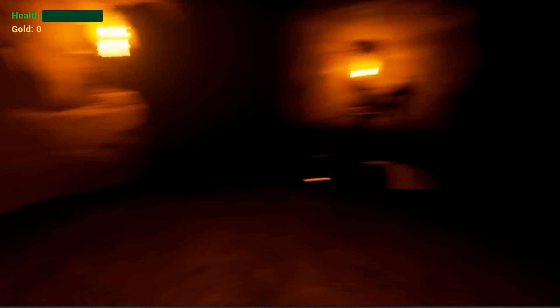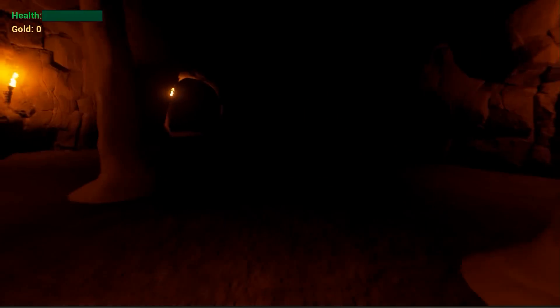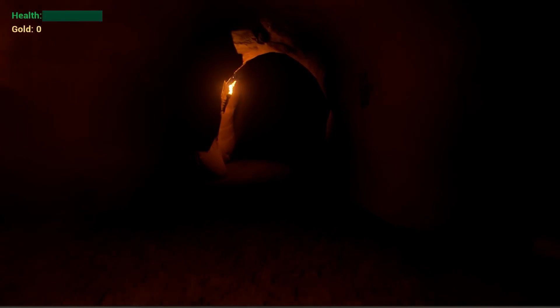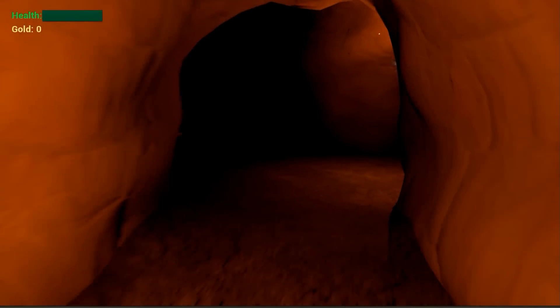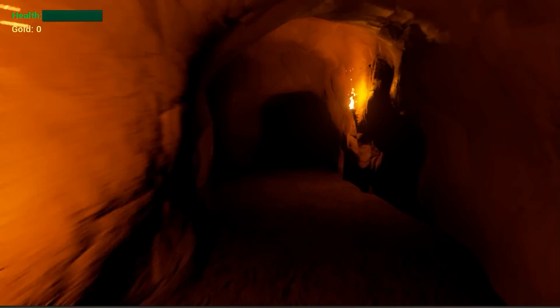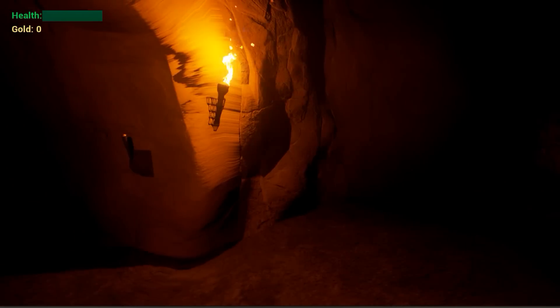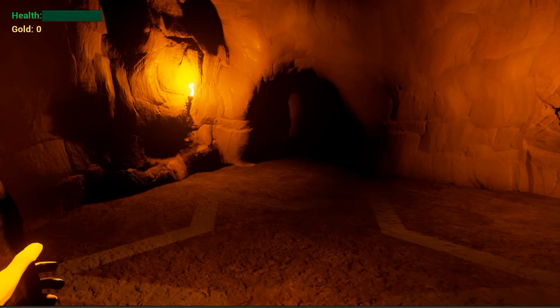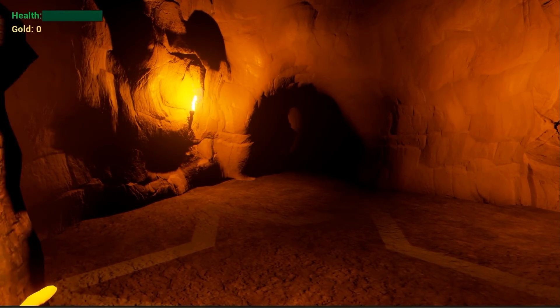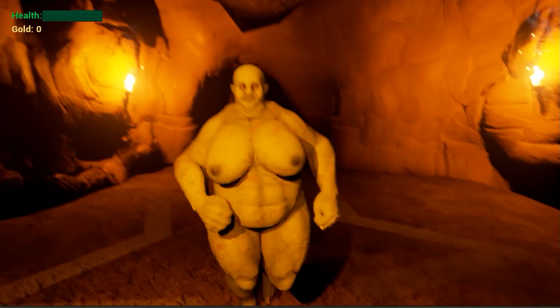We've woken this guy up and he's going to come chase us. We can't kill him because he's too badass, but he's also big and out of shape and we move faster. So we're going to get ahead of him and get into this other room. If you hadn't played this before, you're going to learn things as you go along and you're probably going to die a couple of times.